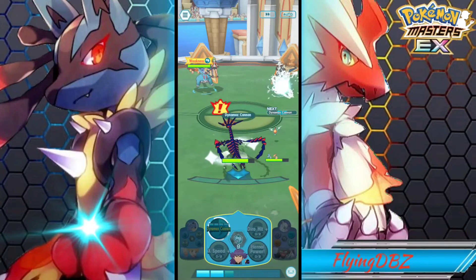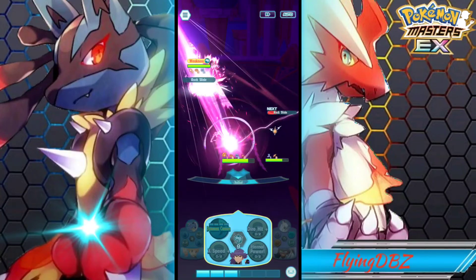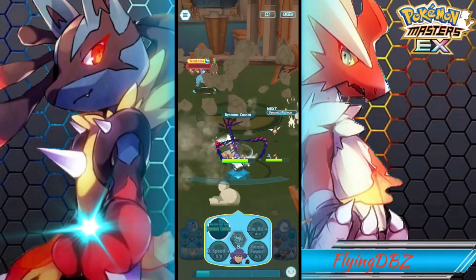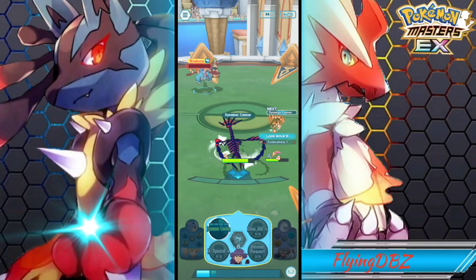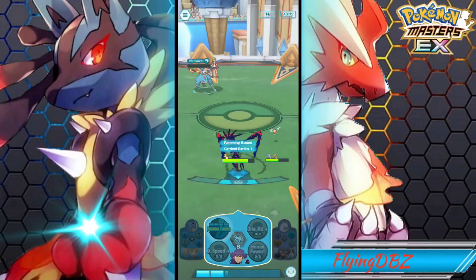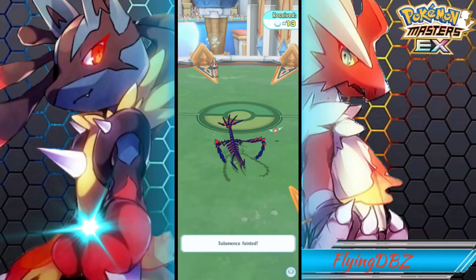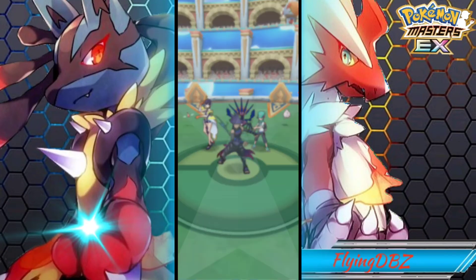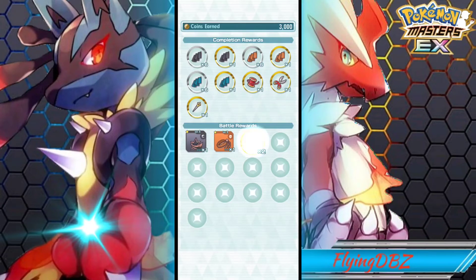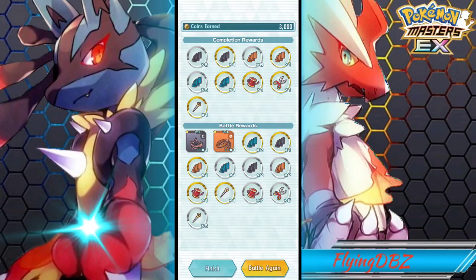15,000 damage — really good. Move gauge refreshed and we also got the Max Guard. If they target Eternitus we'll take no damage. Salamence is going to go for Rock Slide but we take no damage because of the Max Guard. For a striker to have this kind of ability is really powerful — we know Archeops and Emmet have a similar ability with their trainer moves. Strikers with that invulnerability last much longer in battle, which is exactly what you want.